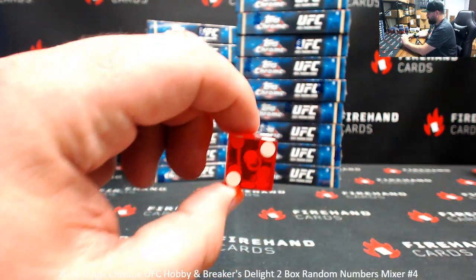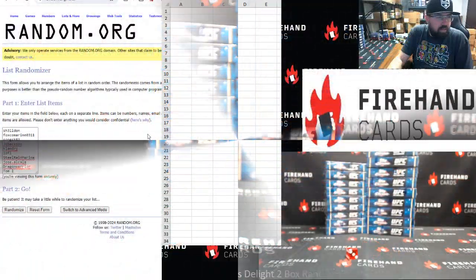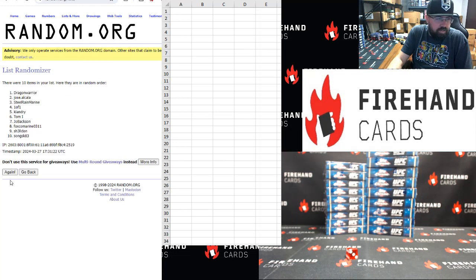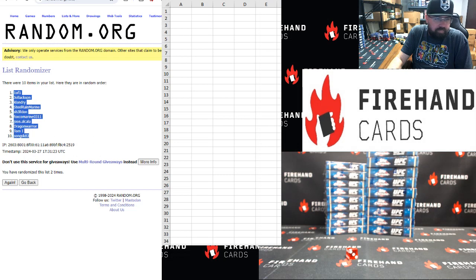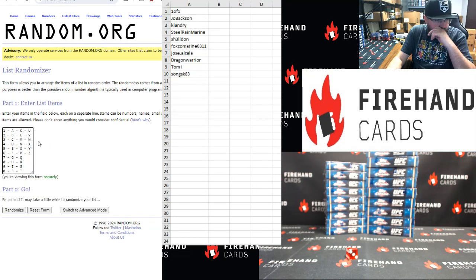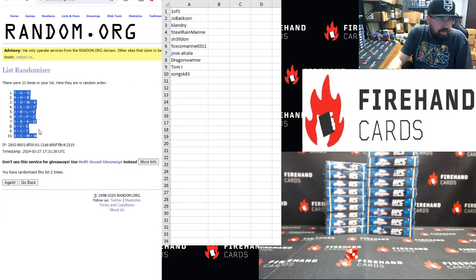Two clicks. All right — Greg Top, Tom Bottom. Once, twice. One-of-one Top, Song SK Bottom. One to zero top to bottom with the letters — two clicks, once, twice. Seven Top, three Bottom.